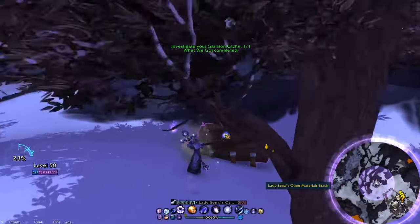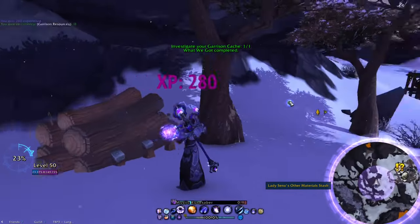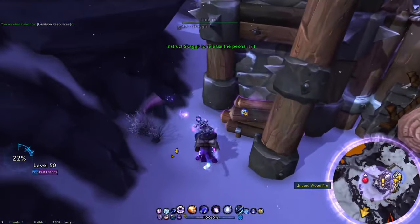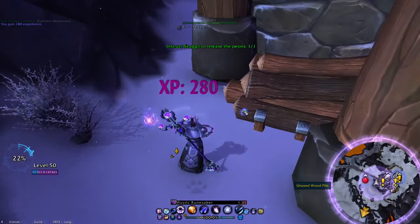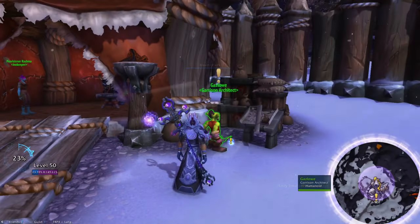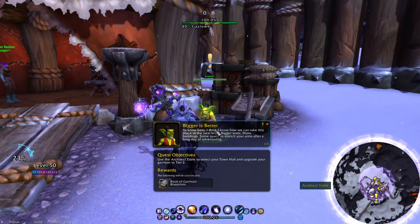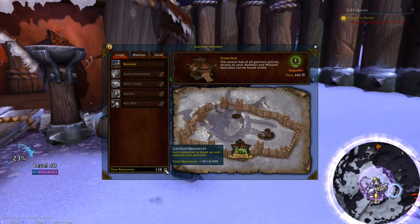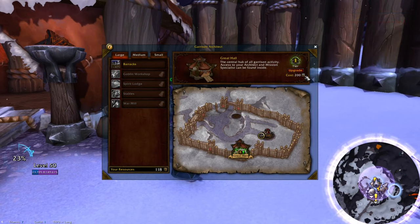You have three treasures within the garrison: one out in the snow next to a tree, one right next to the wall outside the garrison, and one down in a cave in the pond area under the water. These don't get you even close to what you need, and unless I'm missing something, there are no more treasures in the garrison area. So you can either go treasure hunting throughout Frostfire and the other zones, or do what I do and just wait a few days. Just like the Alliance, your garrison stash is capped at 500, so check in on that every few days.